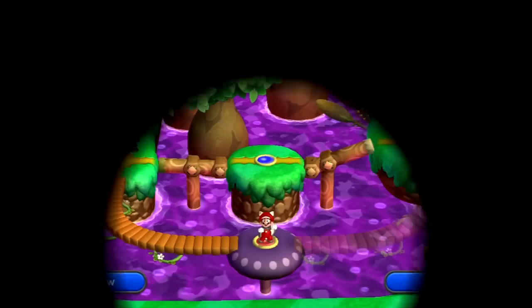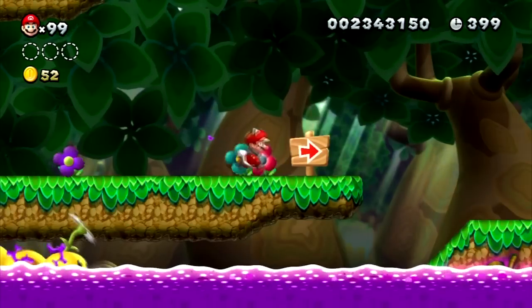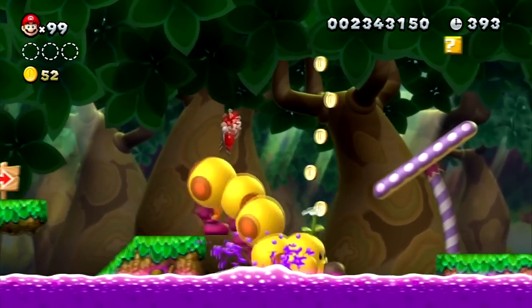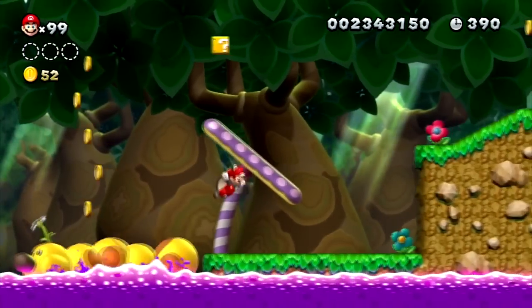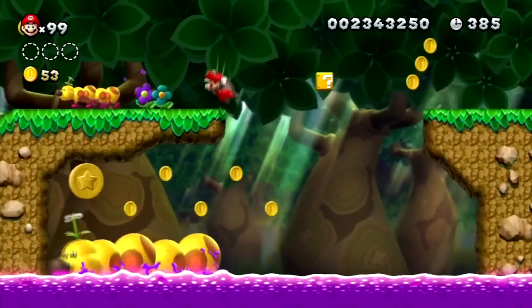Here we are at Wiggler Stampede, and the theme of it is just wigglers — no surprise. But they're also giant wigglers. You can use these giant wigglers as platforms to progress and unlock hidden things, like this star coin here on the left.